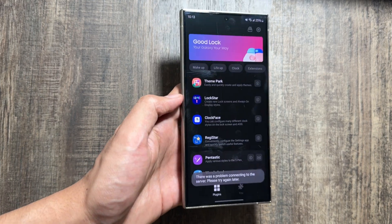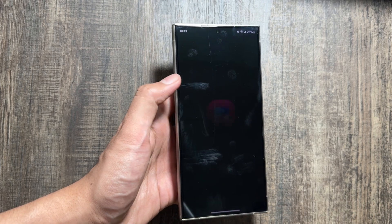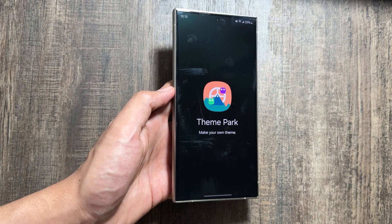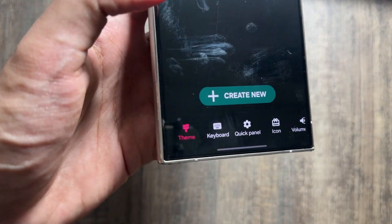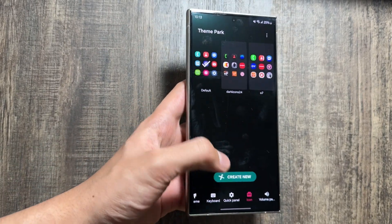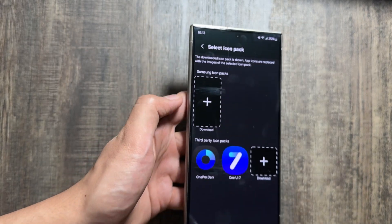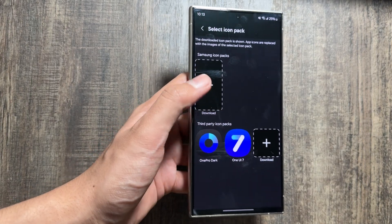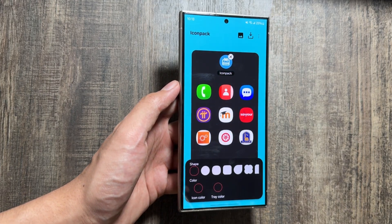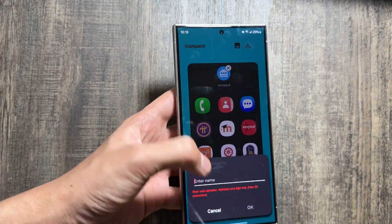Once downloaded, go back to the Good Lock application and search for 'Theme Park.' Tap on Theme Park and wait for a while. Then tap on the icon option, and after tapping on icon, tap on 'Create New.' Now tap on 'Icon Pack' and from here select the One UI 7 option.